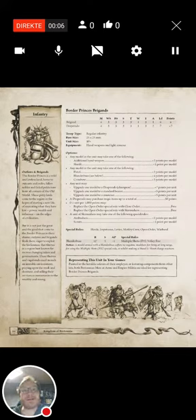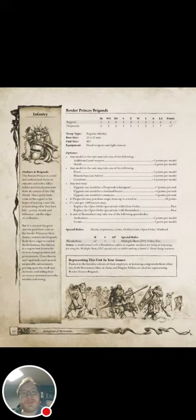Look at the Border Princess Brigades for Bretonnia — they are a very interesting build. They are in the special section of the list. They cost four points each and you have to have 10 of them, so that's 40 points. But you can also give them something very interesting: blunderbusses. And you can give them ambush and scout, which is very interesting.